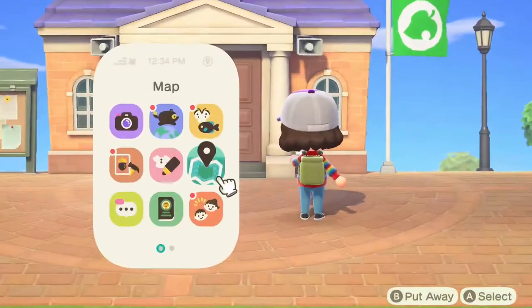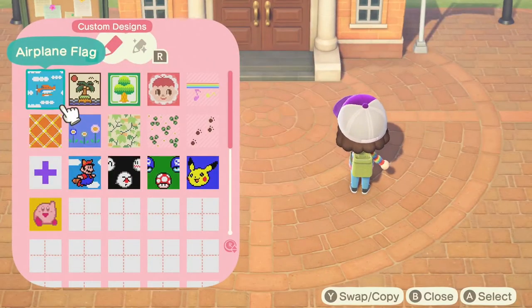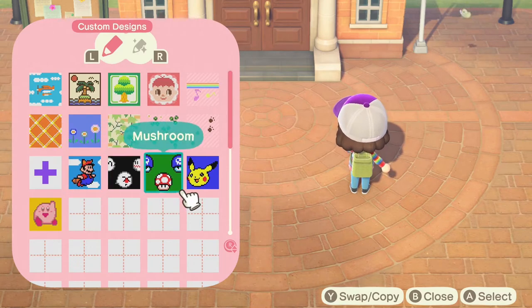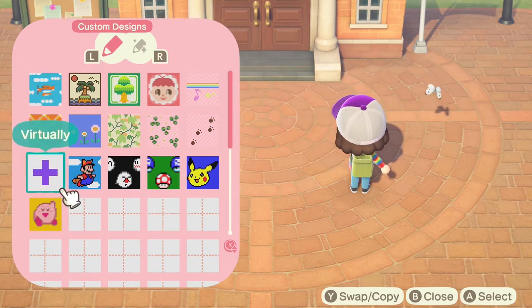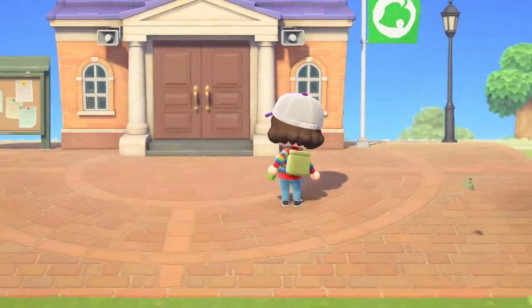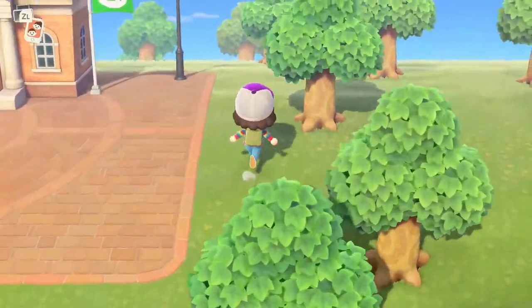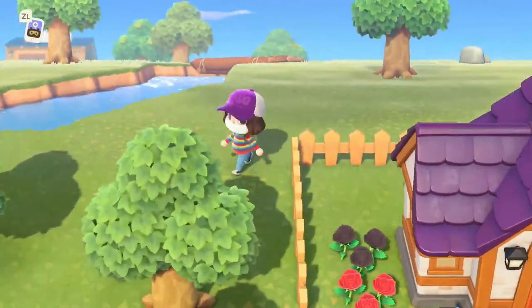I've still got the default flag. I haven't done too many designs yet — I tried making my channel logo quickly to get Nook Miles, and made a few cool designs, but unfortunately they don't look great on clothing. They look a bit pixelated, so I'm not going to use those designs anytime soon.